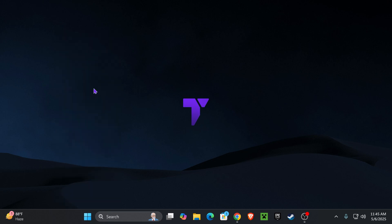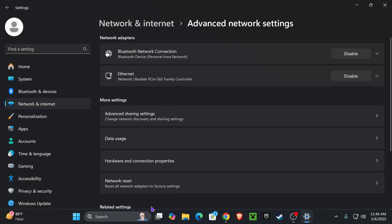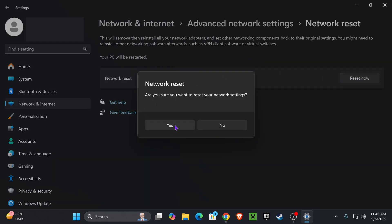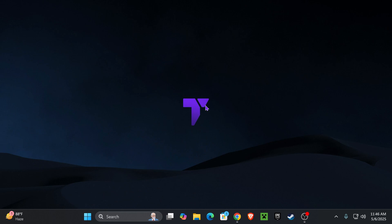Head over to Network Connections. Scroll down and click where it says Advanced Network Settings. Click where it says Network Reset and go ahead and click Reset Now. After you press yes, restart your computer — that is going to reset your network and probably fix any issues with your network connection.